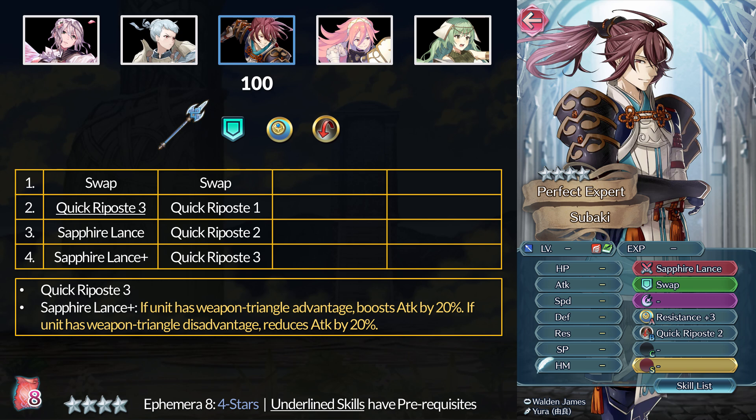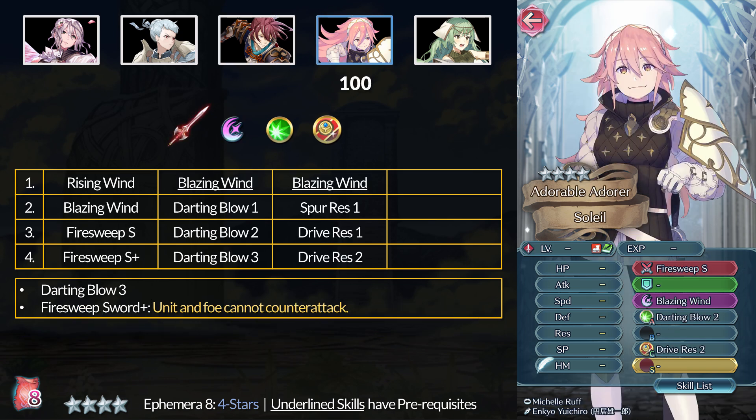Next we have Tsubaki. At 4 stars, you can get Swap and Resistance Plus 3. At 5 stars, you can get Quicker Post 3 — six and a half years later, still no 4-star unit with Quicker Post 3. We literally got a Bold Fighter Sacred Seal first. His weapon is the Sapphire Lance Plus, which simply grants Triangle Adept 3, though you cannot stack it with the A skill. Next we have Solet. At 4 stars, you can get Driving Res 2 and Blazing Wind. If you're new to the AoE special game, Blazing Wind is the best general option since it hits in a simple cross pattern. At 5 stars, you can get Darting Blow 3, and Solet has the Fire Sweep Sword Plus — unit and foe cannot counterattack. Simple and annoying.